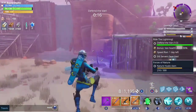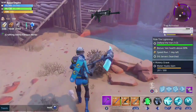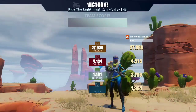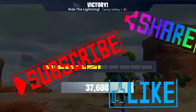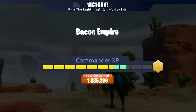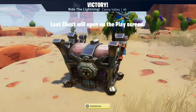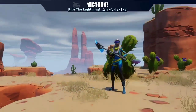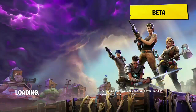Seventeen seconds left — there we go. That's the effective use of trap tunnels. Now that you know how to use traps and trap tunnels effectively, get out there and do some missions. Try this method out and let me know in the comments how it works for you. Don't forget to enter that giveaway if you found the three Nocturnos throughout the video — hope you guys enjoyed, until next time!